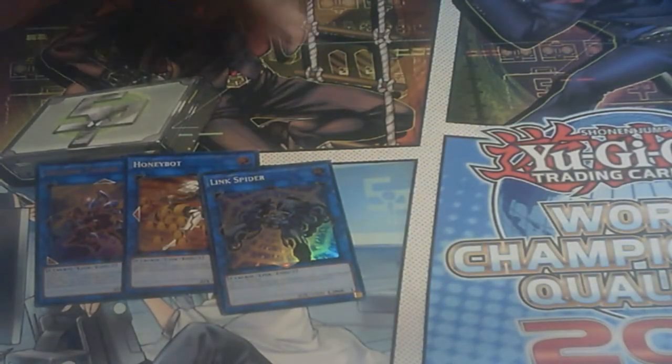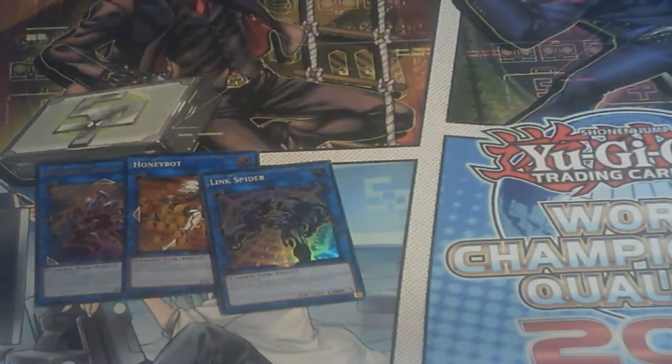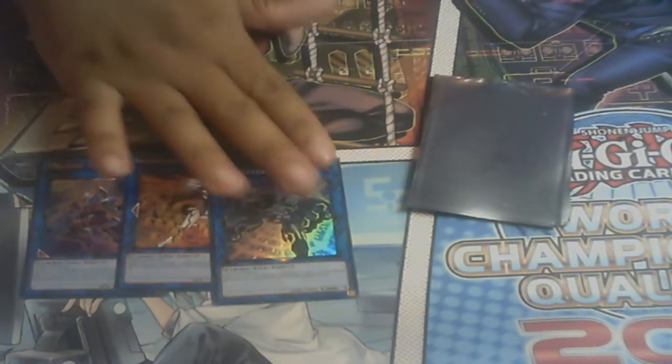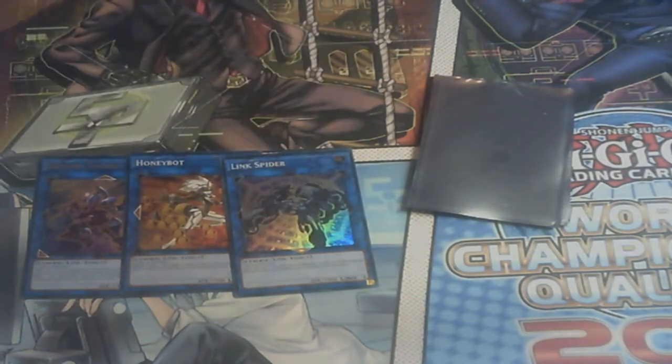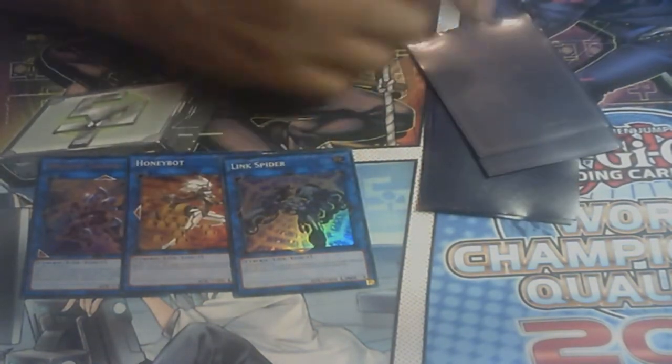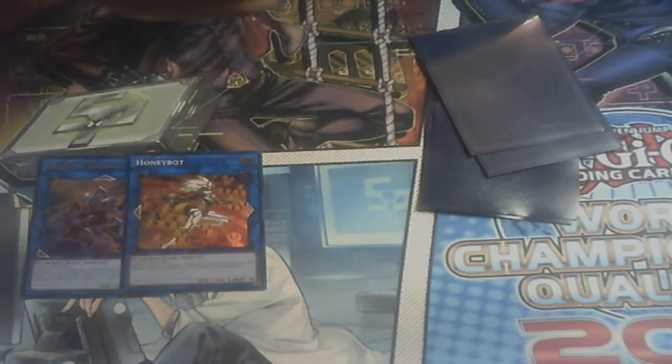Duality, Terraform is good, you got Mirror Force — your standard trap cards, no Dimensional Barrier. I want to talk about this Link Strike deck quickly — if it's worth it or if you should just pick up singles. To me personally, the only cards I care about are the link cards, and Chalice — Chalice saves lives.